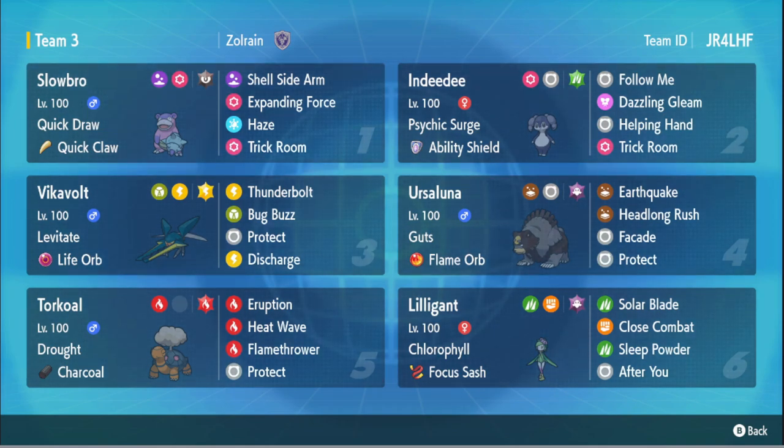The cool part about Galarian Slowbro is that it has Quick Claw and Quick Draw. If you don't know what Quick Draw does, it's basically Quick Claw but with a 10% higher chance, so it's a 30% chance for you to go first before anybody else in your priority bracket. You basically get to go first in the turn order if it activates — same thing with Quick Claw, but Quick Claw is at 20% and Quick Draw is at 30%. So you have two different activation chances for Slowbro to go first, which is really cool. Even though we're in a trick room team, it's still nice to be able to go first.